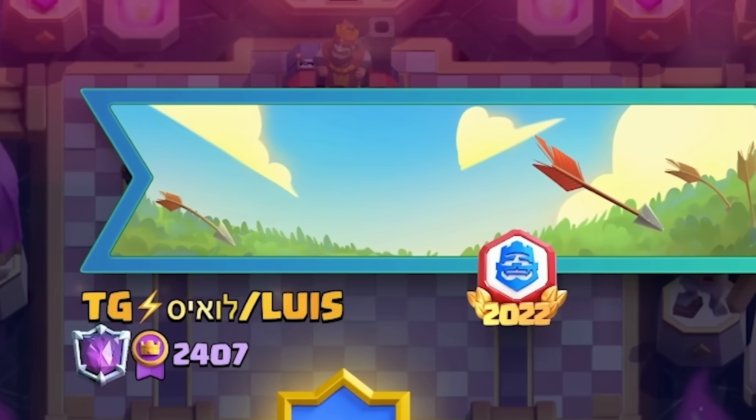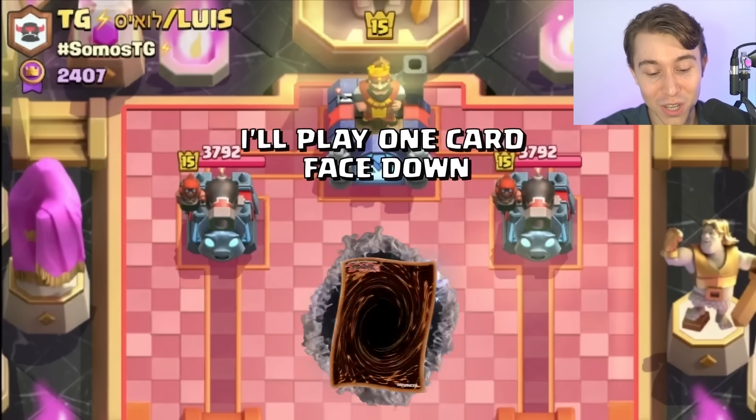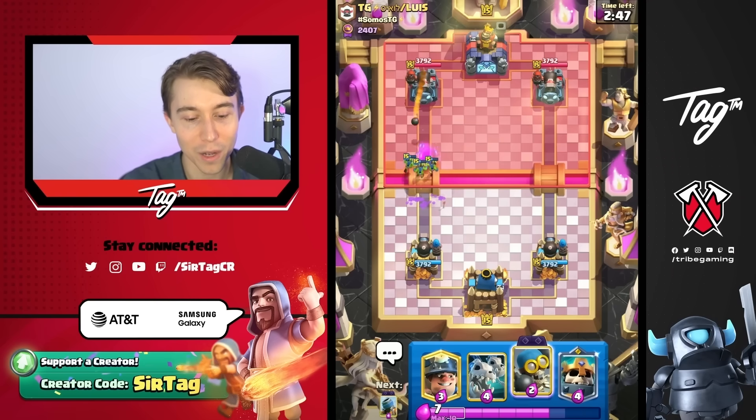This guy's got Goblin Drill evolution in the banner — if he's unlocked that card, he's probably playing it. Also another Cannoneer player. Even if you use Princess, it does get sniped by Goblin Gang. I don't think I get damage — oh, I get a little bit of a goblin slap, two of them actually.